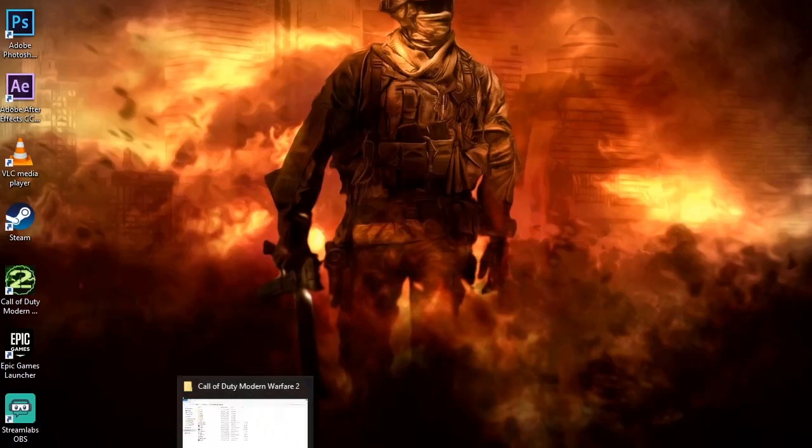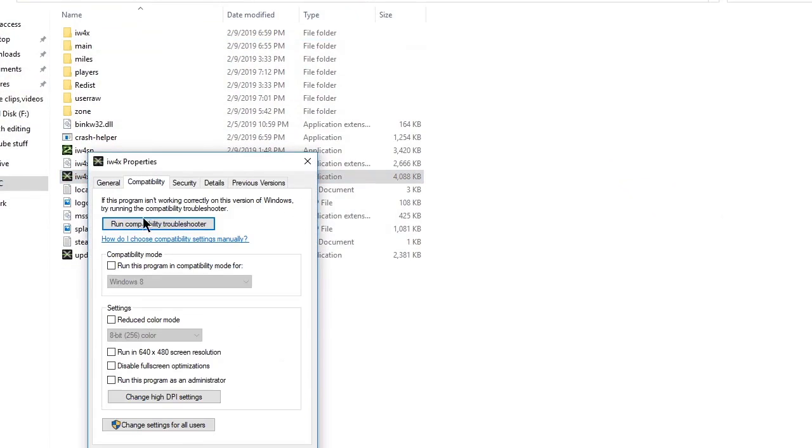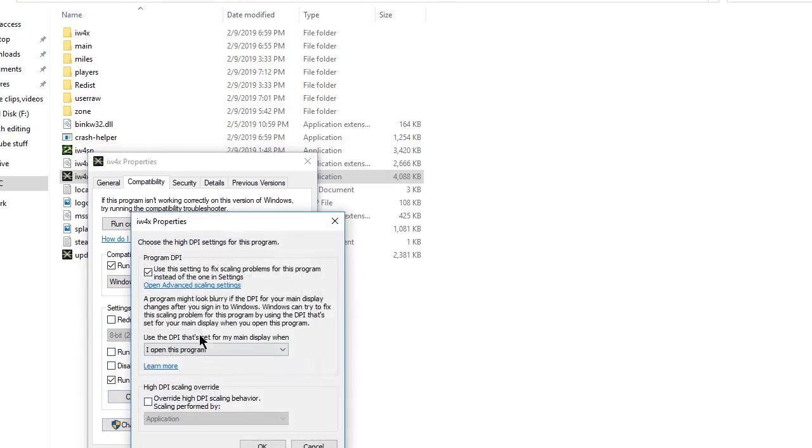What you guys need to do is go to the game folder, open IW4x, right-click it and open Properties. Then go to Compatibility and click on it. Whatever your operating system is, select it — mine is Windows 10 so I'm selecting Windows 10. Then check 'Run this program as administrator'.